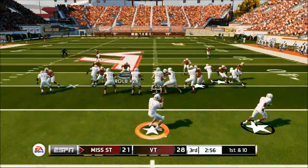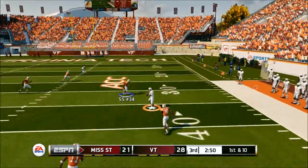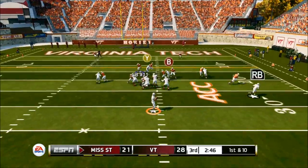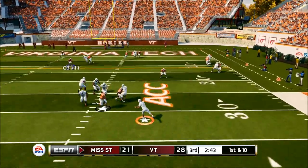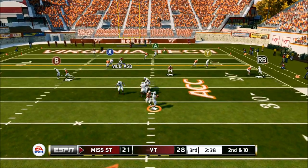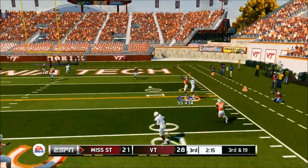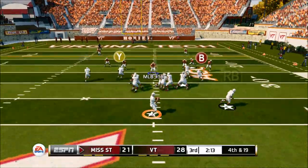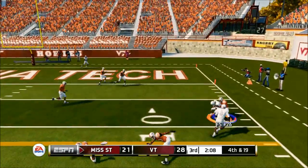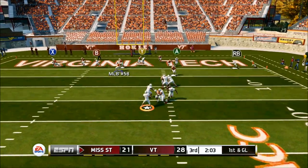Our defense has been able to come up with some key turnovers — I got two user picks — so I'm confident my defense can come back with a stop. But he's moving down the field. He has a touchdown, but his running back drops it in the end zone. We get pressure on him — third and 19 — and we drop an interception. Fourth and 19, he goes for it with no faith in his kicker, goes to the same play, and I get no reaction from my strong safety, letting him get into the end zone.